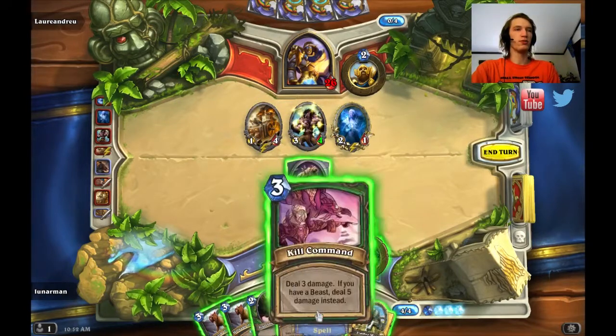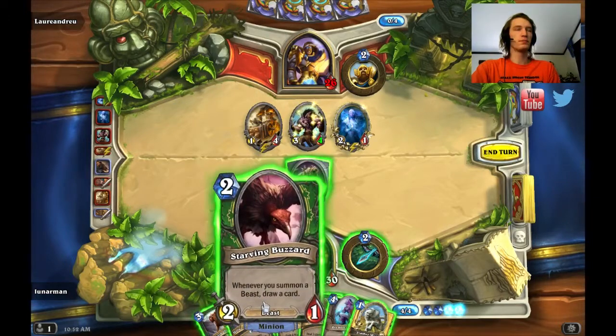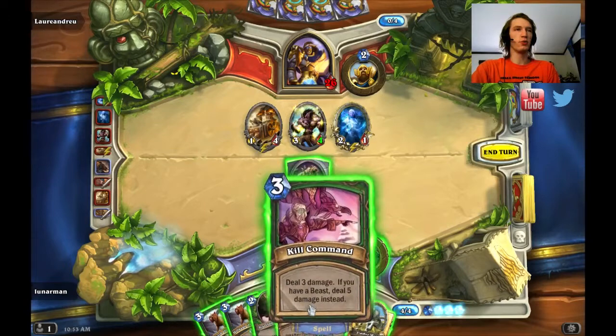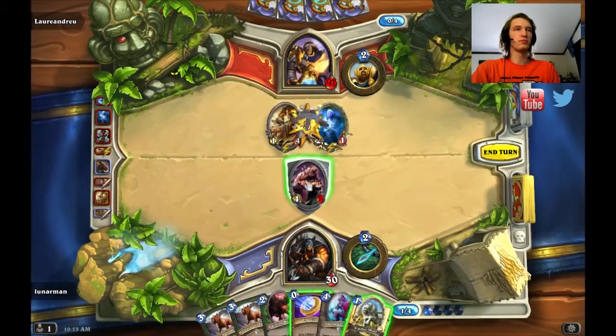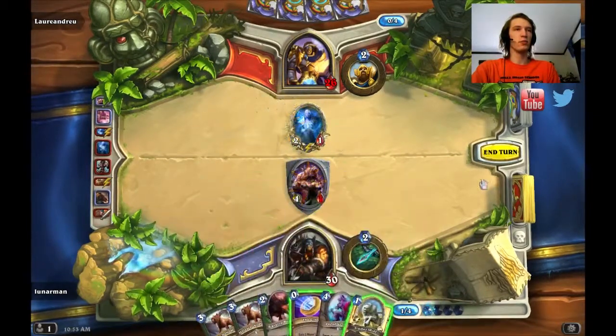Wait, I don't want to do this. I think I'll just Kill Command it. I could play Starving Buzzard Unleash right now — nah, that wouldn't be worth it. I need to get rid of his threats. Then I'll save all these to combo together.